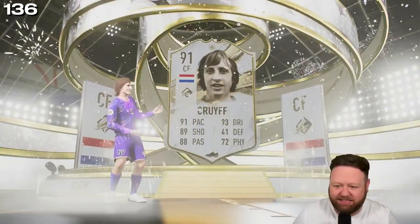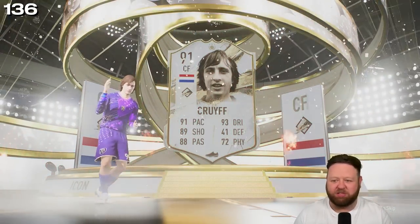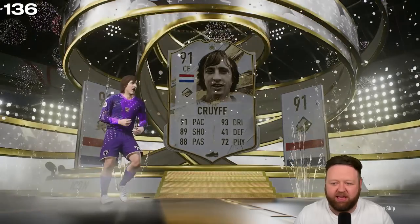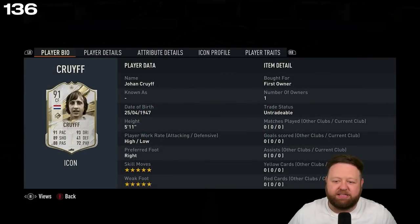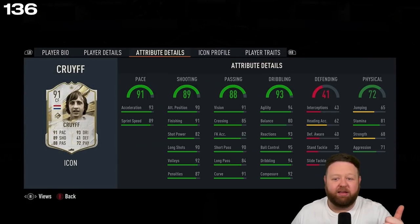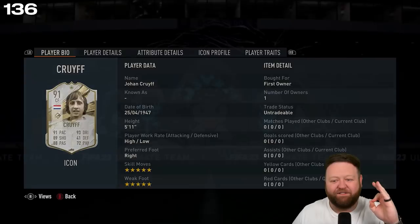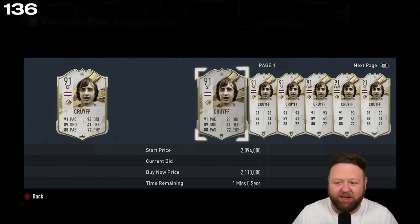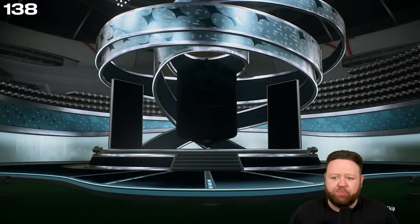Welcome to the RTG, my friends. As soon as I saw Dutch center forward and it wasn't a World Cup icon, I was like it's basically Cruyff or Hullet. It could have been mid Hullet, mid Cruyff, or prime Cruyff, or prime Hullet. We got the worst of the three but we still got a mid Cruyff — five-star, five-star, 2.1 million coins.